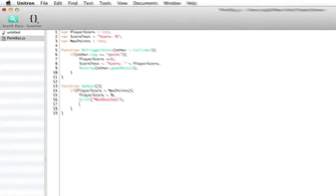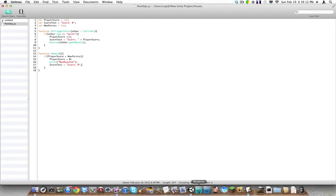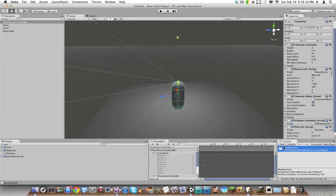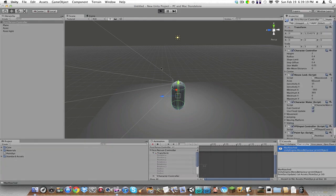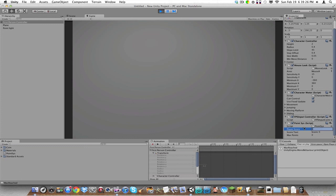We're going to set score text equals score zero. Let's hope that works. Okay now let's try it. Max reached, point zero, score zero — looks good.